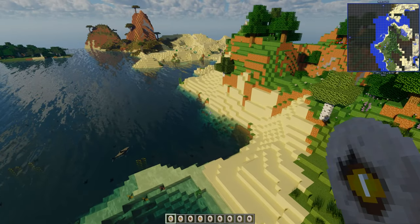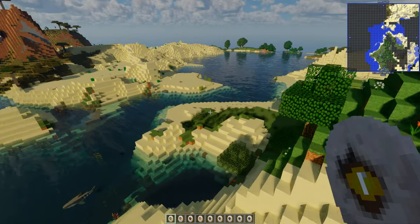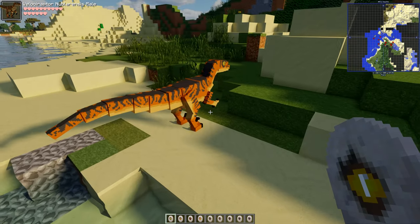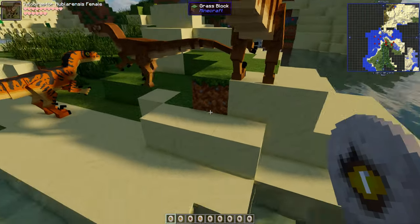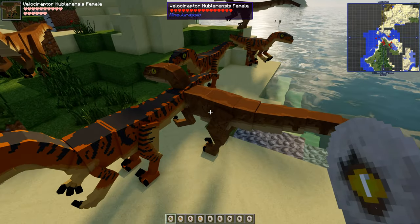On the Velociraptors, all but the exceptionally accurate variants have been re-skinned. We've got Velociraptor Nubilaris — the male and female. Those are the two Nubilaris variants — male and female. Beautiful.